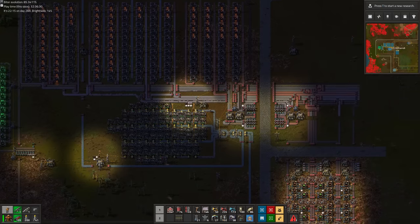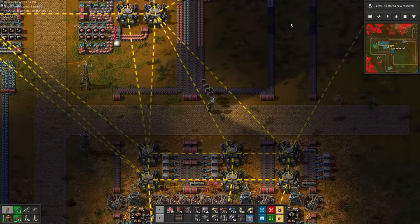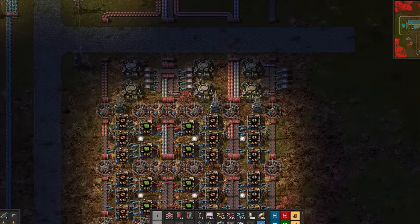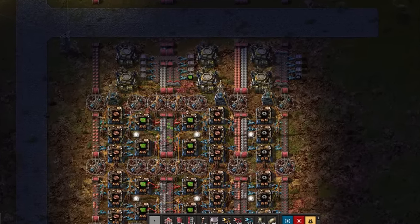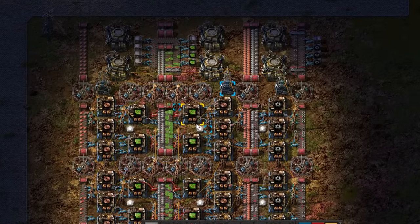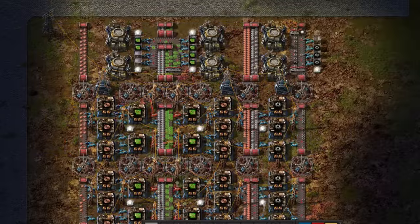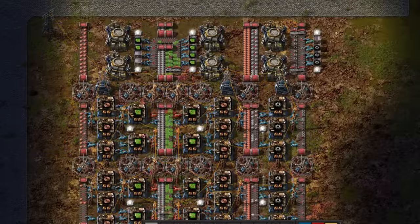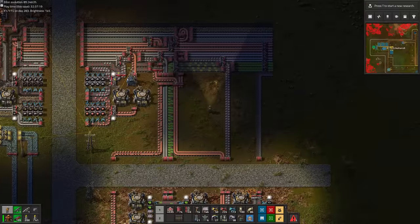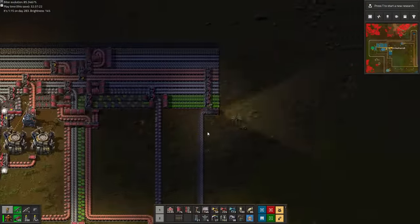Let's switch on both setups and see them in action! Let's also switch on some lights so you can see the actual buffer chest. Now you may be thinking I'm also building my main bus the small size it is now to match our current small furnace array, but this is not the case.